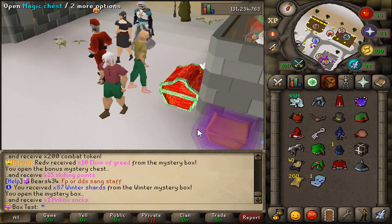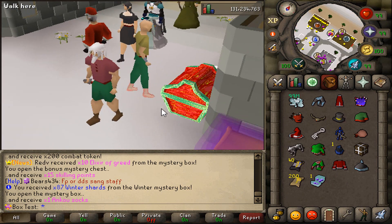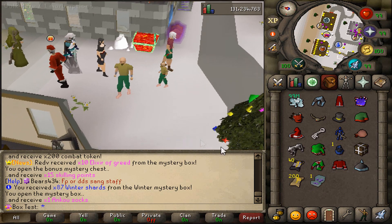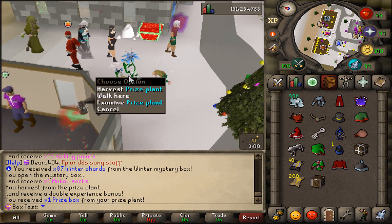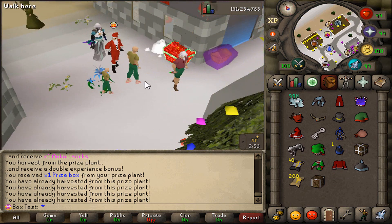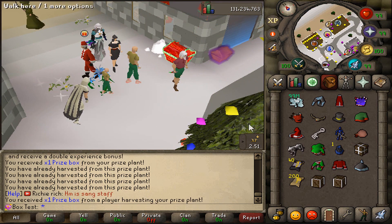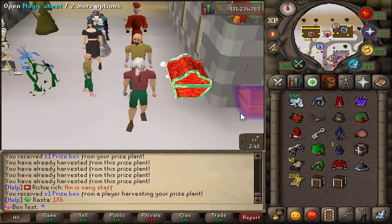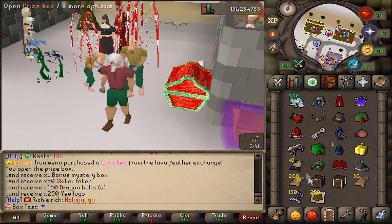And Anku socks — that's not great. We also got prize seeds. If you guys don't know what prize seeds are, you can put them down and people can come over and actually pick up these flowers, and they get prize boxes from them. And I get prize boxes when other people come and loot them. Let's open these boxes and see if we get anything juicy. Nothing from that, and I don't have any space.